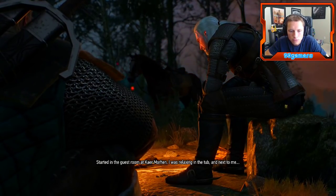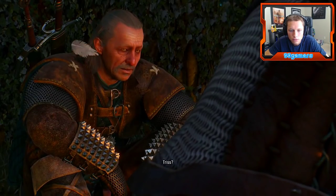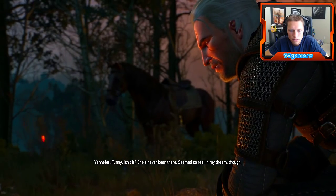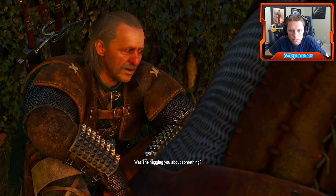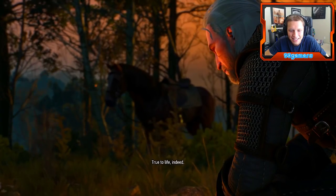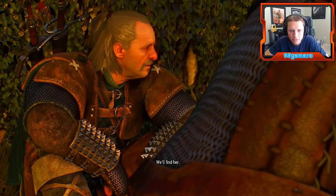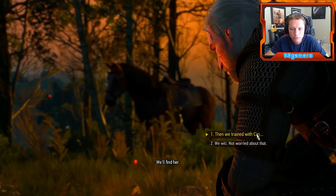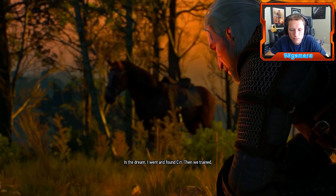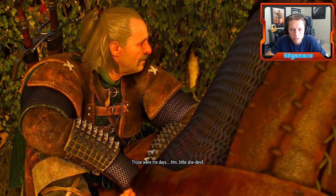It started in the guest room at Kaer Morhen. I was relaxing in the tub, and next to me... Triss? Yennefer. Funny, isn't it? She's never been there. Seemed so real in my dream, though. Was she nagging you about something? True to life, indeed. We'll find her. In the dream, I went and found Ciri, and then we trained.